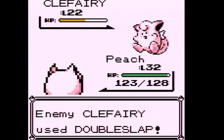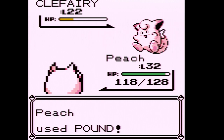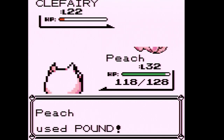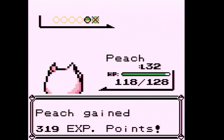I prefer Growlithe over Vulpix, and I've definitely used Growlithe on my team in a lot of playthroughs. However, Growlithe has a massive disadvantage here because I ruled out using version exclusives, so I'm unfortunately going to have to pass on such an amazing Fire type. I do plan on getting a Fire type much later in the game, but it's not going to be Growlithe.